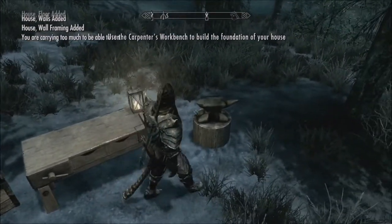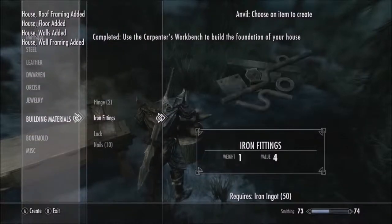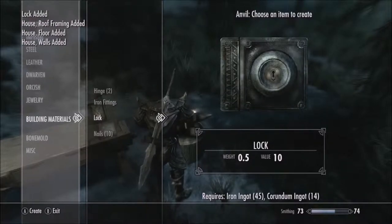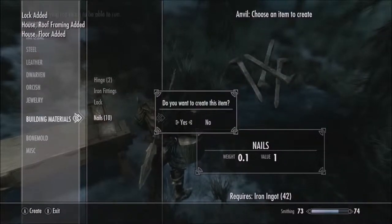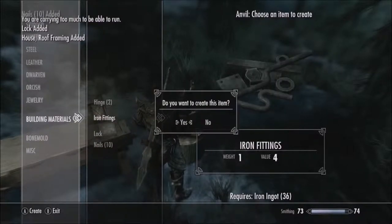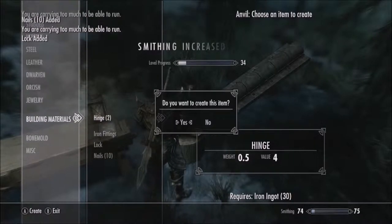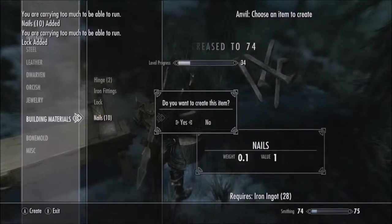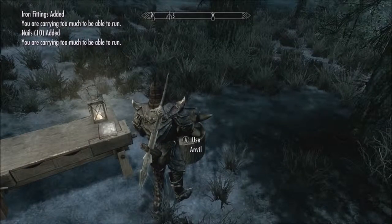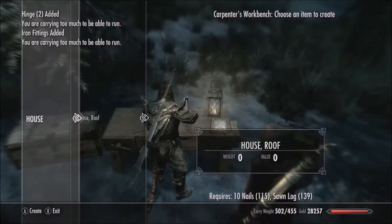Oh, we ran out of nails. That was rather quick. What we're going to do is build a lot of locks right now, and then a lot of nails, a lot of fittings, and then a lot of hinges. A few more nails — we end up running through them a lot. In house building, that is what happens. You run through basically all of them.